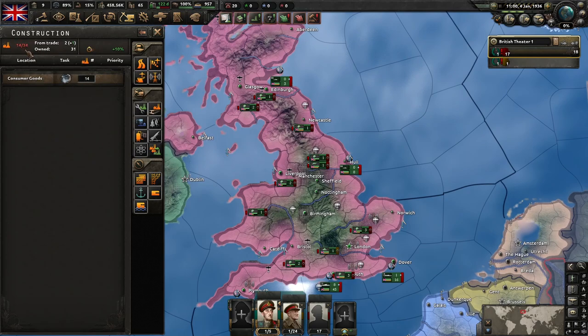With your civilian factories, rather. Up here you've got your total number of factories. 14 is the number in use, 34 is the total. Factories live in states on the map — I'll show you that in a second. You also get your number here from trade, and your number owned; you add these all together and that's your total. This is your global construction speed bonus, which is mostly going to come from laws and technologies.